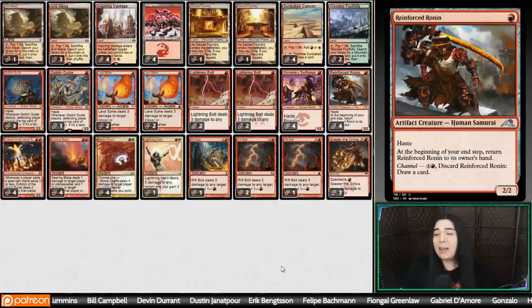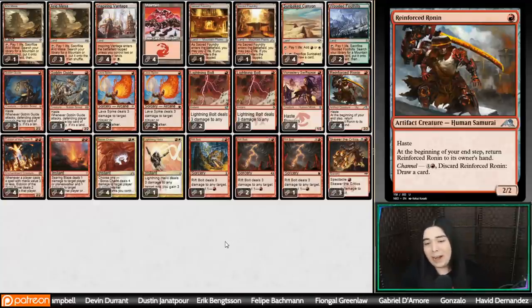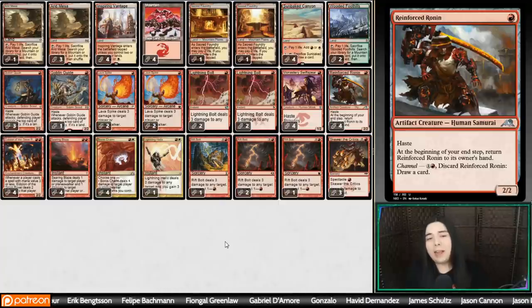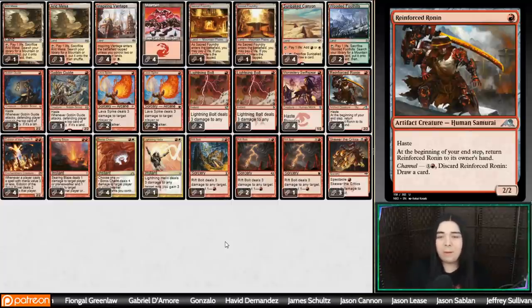Reinforced Ronin, I think, could potentially maybe be a new burn staple. It's like a Goblin Guide that at the end step picks itself back up as if it dashed — dashed like a Ragavan, dashed like a Zargo. So it can chunk in for two, pick itself up, chunk in for two. You do have to keep recasting it, spending the mana. But if you can manage to get it to hit them twice, it's basically a Boros Charm because you're spending two mana for four damage. Then you can channel it once you pick it up — discard it for two mana and cycle it to draw another card and maybe draw into more burn.